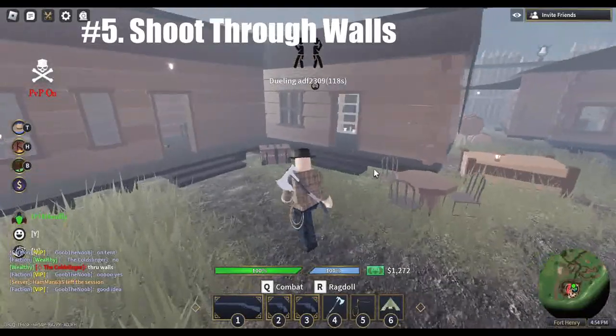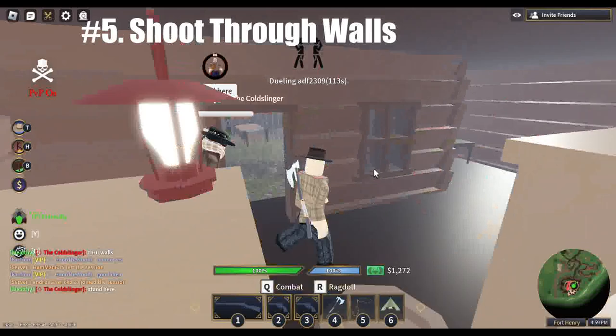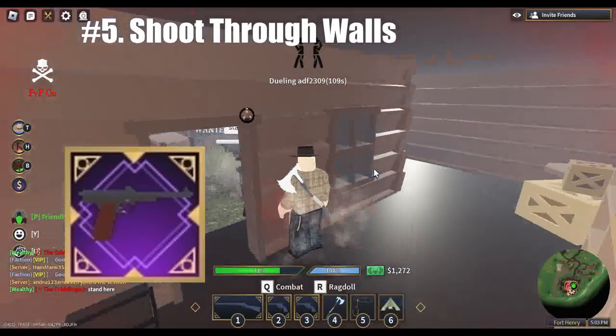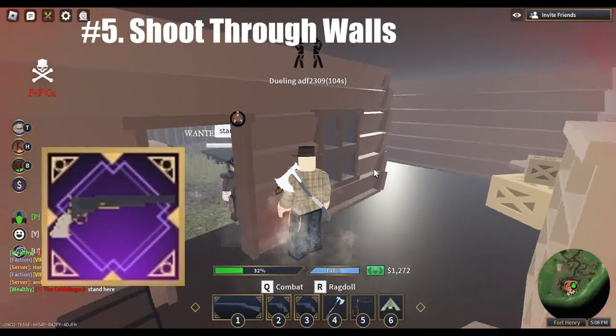Number five is to remember to use wall penetration to your advantage. If your gun has strong penetration as listed on the wikia or greater, you can usually shoot through walls and sometimes even doors. I've used this to pepper an area where even though I cannot see my target, I can still hit them.